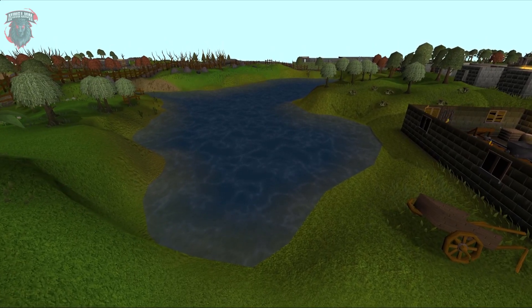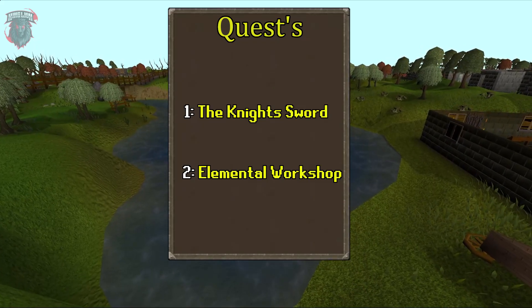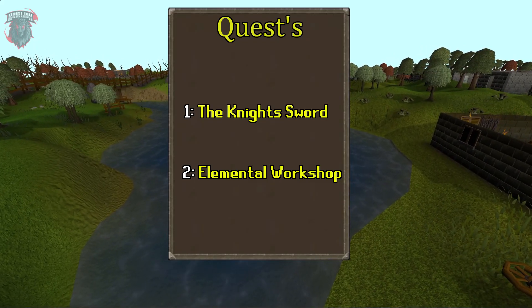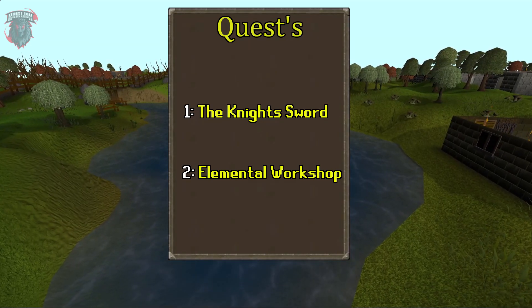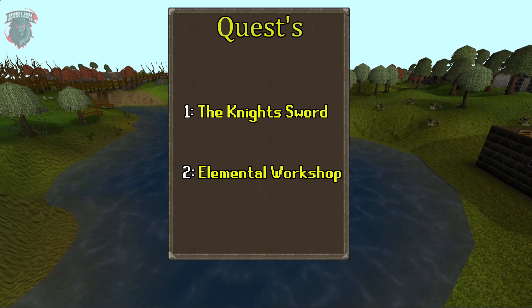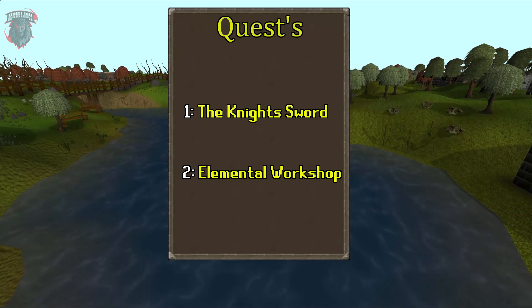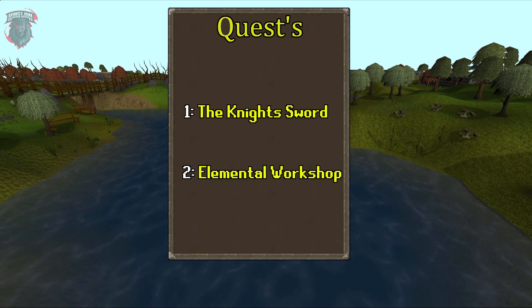First off, let's cover notable quests. The Knight's Sword will grant you 12,725 XP in smithing and requires no smithing levels to start — it takes you from level 1 to 29. The second quest is Elemental Workshop 1, and possibly 2 if you like to quest, which will take you from level 29 to 32.